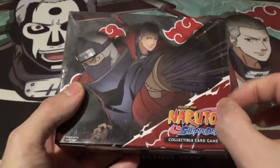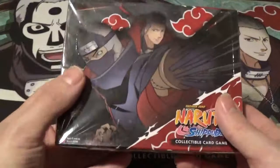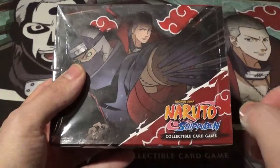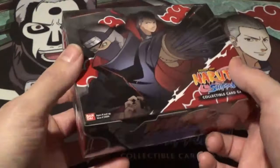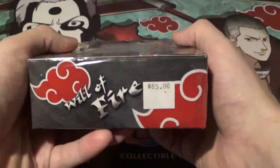I've never actually opened anything from this set, but I have seen a few cards, and it focuses heavily on the Kakazu and Hidan fight from the anime. In honor of this set, I'm using my Hidan playmat, because this just works perfect. Another cool thing about this set: it was the only other set besides set 16 Broken Promise to use the black and gold holo cards. So if the distribution is correct, we should get one black and gold super rare in this set.